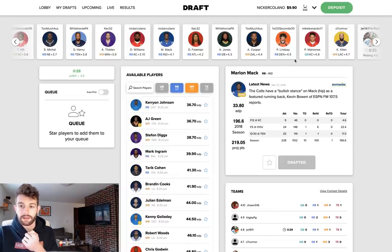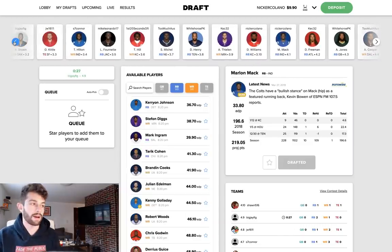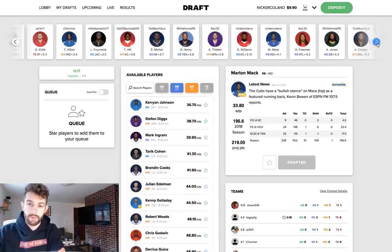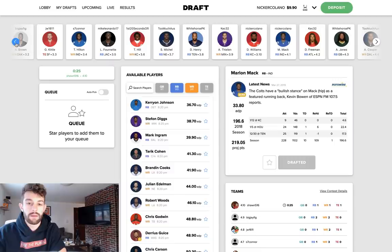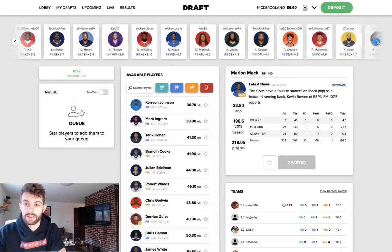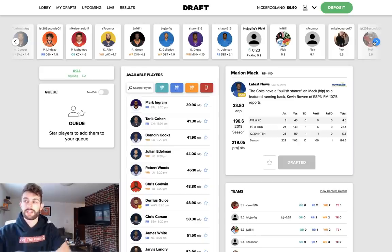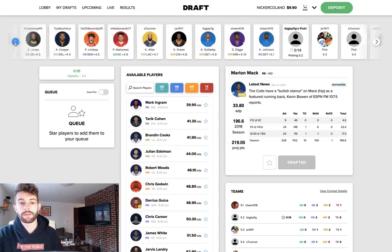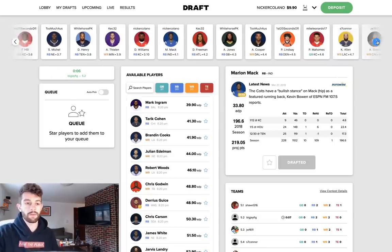Tyreek Hill is an interesting one for best ball especially, because we don't know what's going to go on with the suspension. As of right now, the only places that matter are on Draft and in these best ball leagues where you're paying money. So Tyreek Hill — you actually have to figure out the situation. In the wide receiver rankings video I'm putting out next week, I have Hill as the nine or ten. It's only because we don't know what the suspension is going to be. If you were taking him in the first or second round as you would have been previously prior to hearing the news about his kid — that's a huge risk now. You can't do that because if he does get suspended for six or eight games, that kills your best ball team.